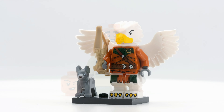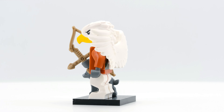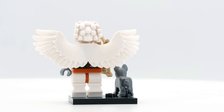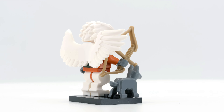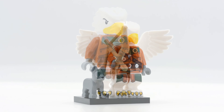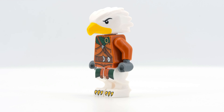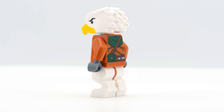Dark orange is a fantastic color for minifigures, and our Aarakocra Ranger demonstrates this beautifully. Together with the well-printed legs, the completely new head and wings create a charming ensemble. The bow is new in this color. This successful overall look is created by the high-quality individual parts and clever color choices. Cool prints round out the appearance — a particularly clever detail: the hips were colored to match the torso instead of the legs, making the figure look more cohesive.